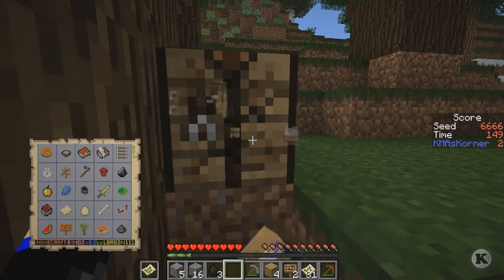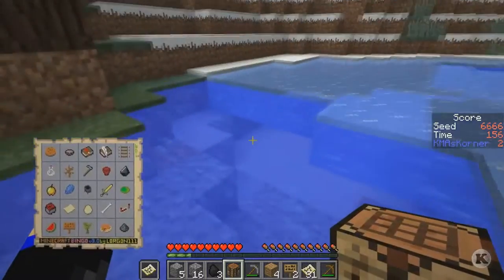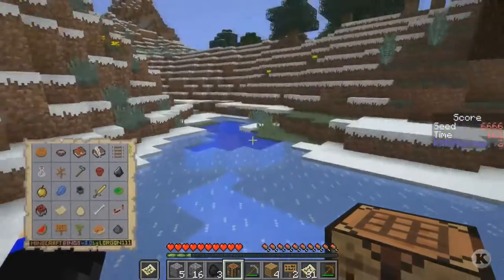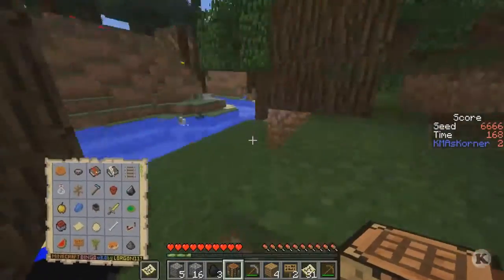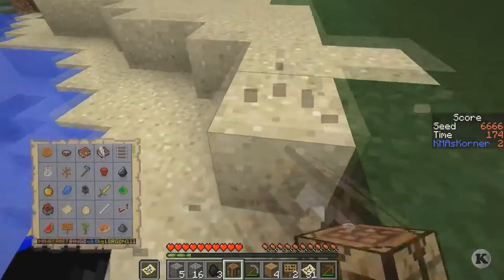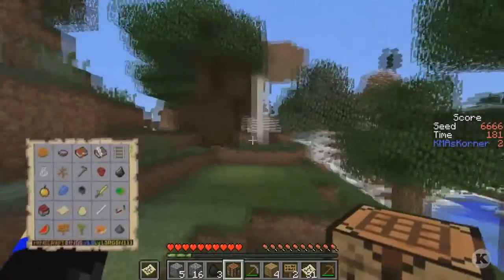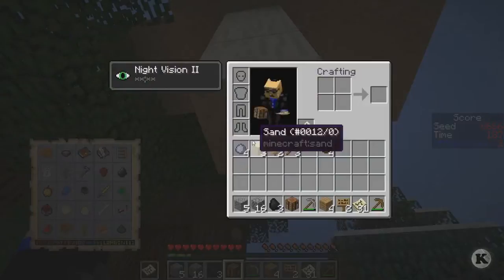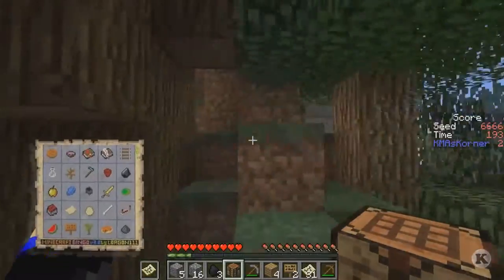Let's make some glass bottles - we need sand for that. We got some clay pots going, and we can smelt three sands for the glass bottle. Let's destroy this brown mushroom here, and hopefully there's a red one around. I think I got a couple - let's see if there's a red mushroom in this biome somewhere.